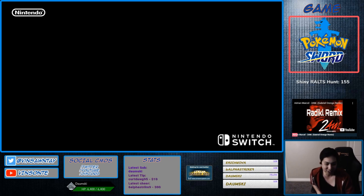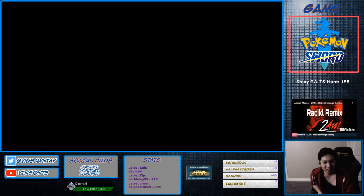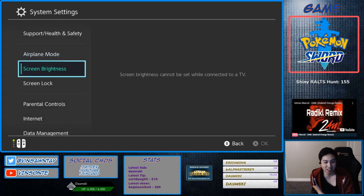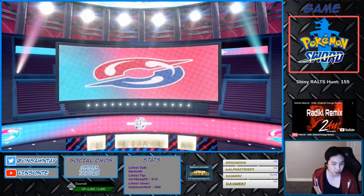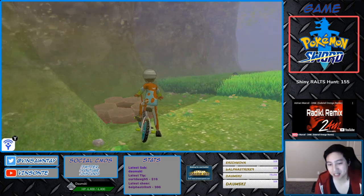For the time skip trick: you go invite others to the room - make sure you're offline. Then go to your home screen, go to system settings, then System, Date and Time. You turn that off, increase it by one day, go back in the game, then quit the room. That will reset pretty much all your dens. You keep doing that until you get the Pokemon that you want.